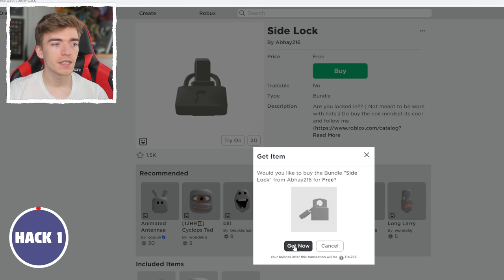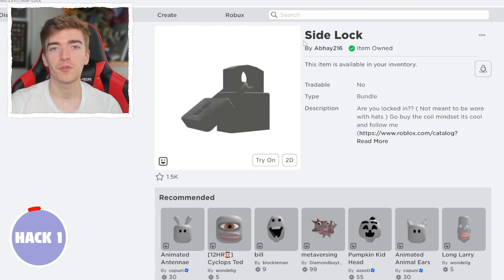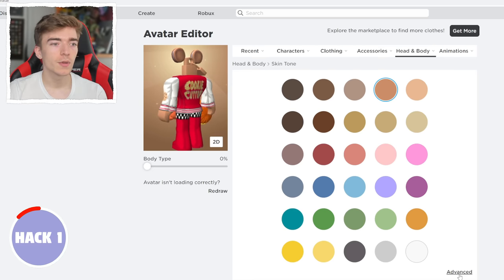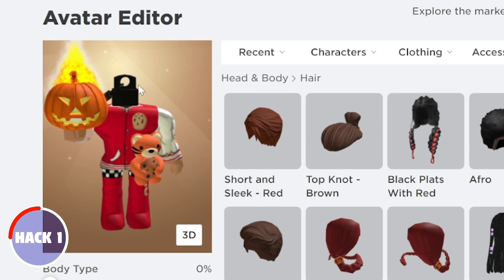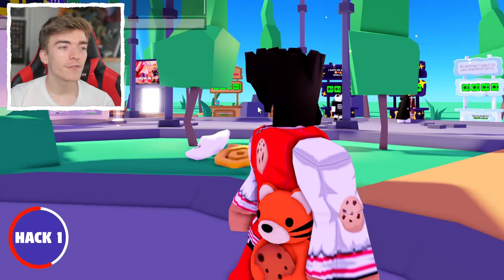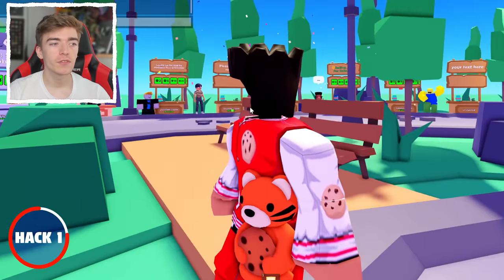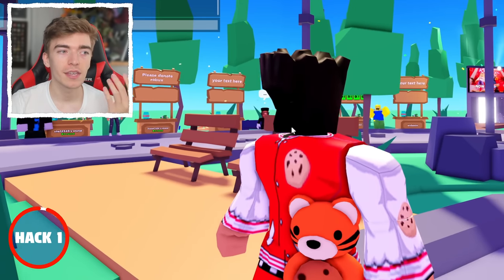According to TikTok, by purchasing the side lock we can look like we've got headless. First, get the side lock which is completely free, then equip it. Go to head and body, select skin tone, press advanced, scroll down and click head, then select black for the head color. This will create a pretty small black head. Select a black hairstyle, and as you can see you can actually see through part of your head as if you had headless. This one doesn't work as effectively as the next one, but it's completely free and gives you a similar look to having no head.